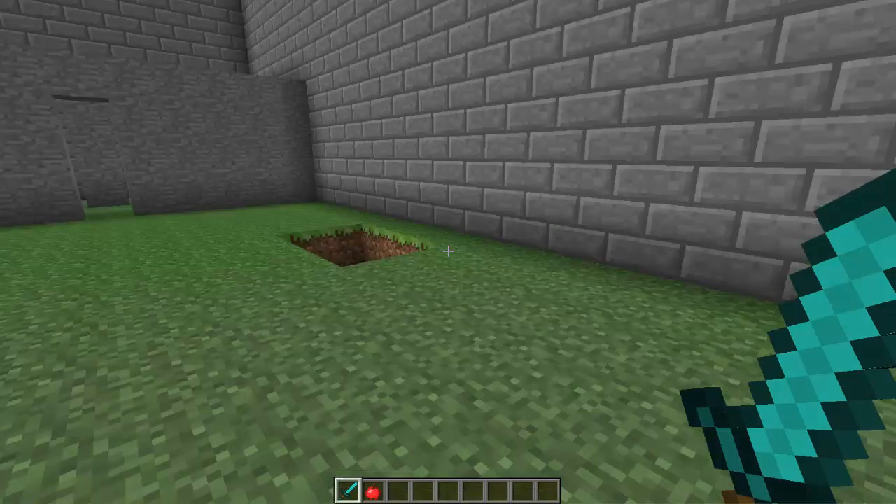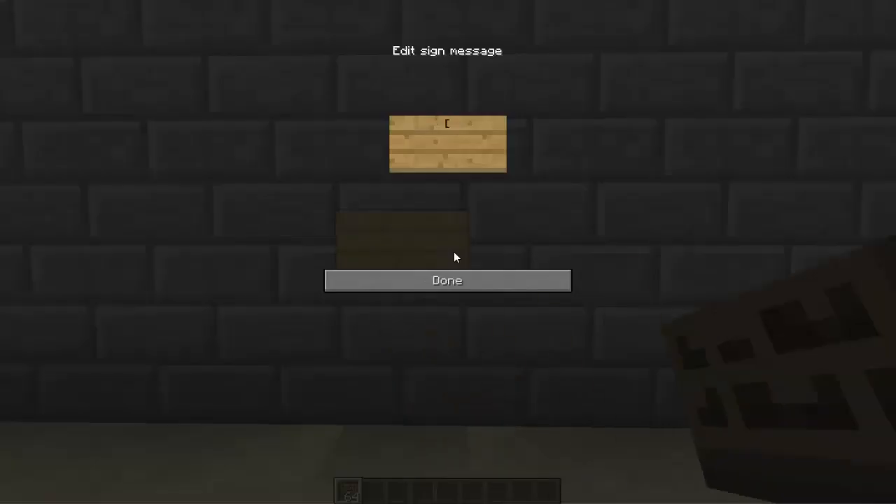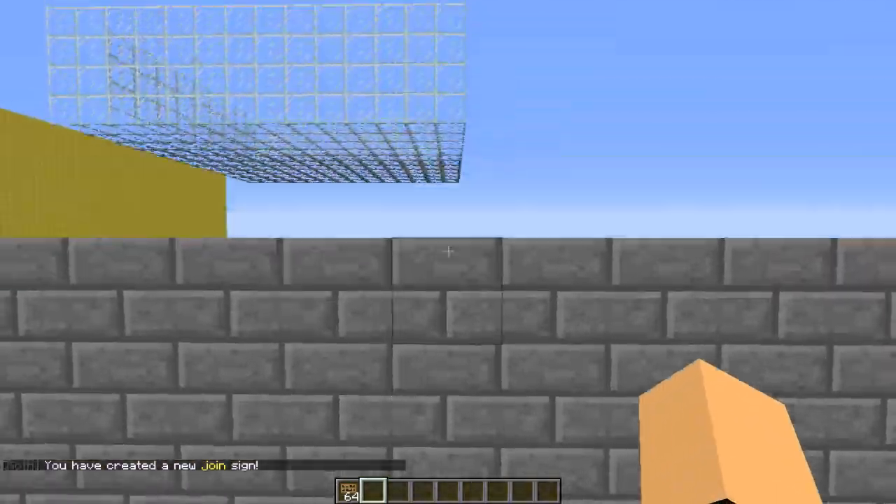Now I'm going to show you how to set up the signs. The first sign we're going to create is a join sign. On the first line type [koth], on the second line type 'join', and on the third line type your arena name. It should turn purple, and then you can right-click to join the arena.